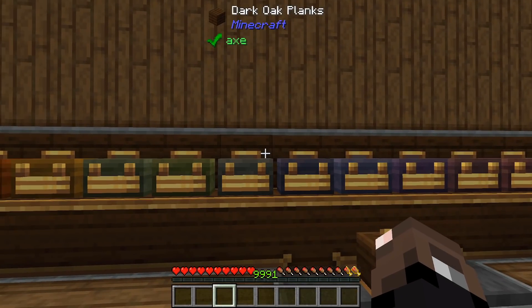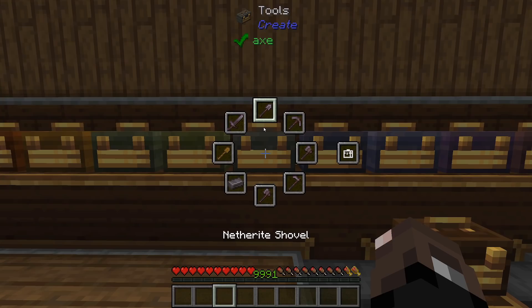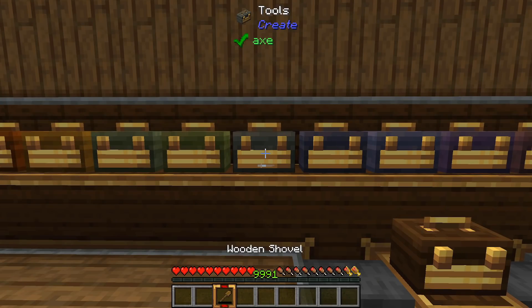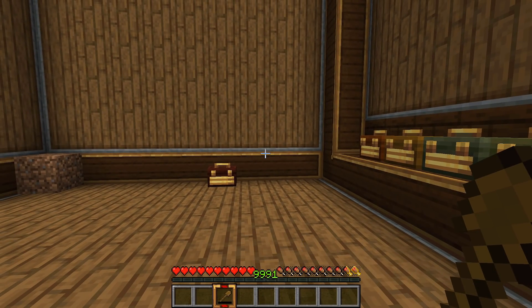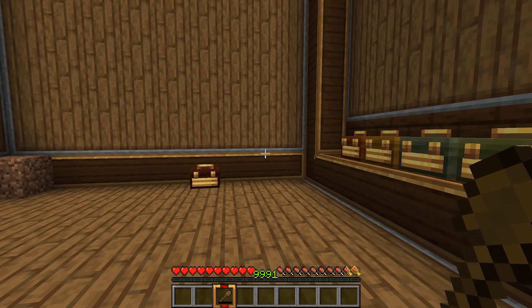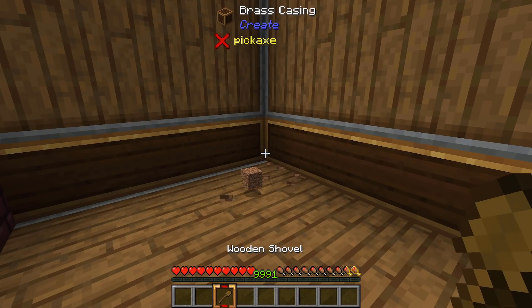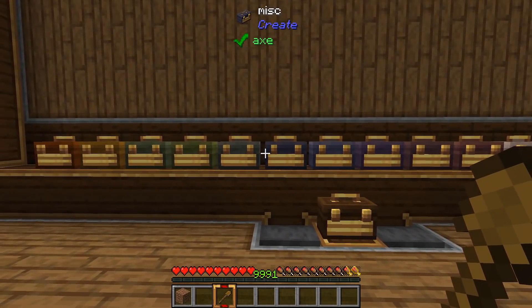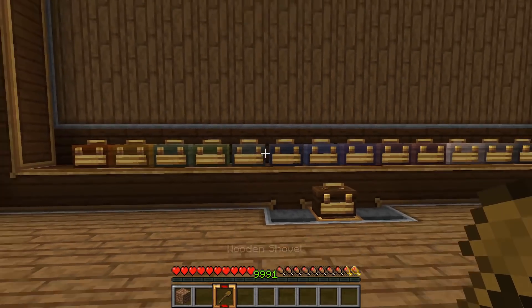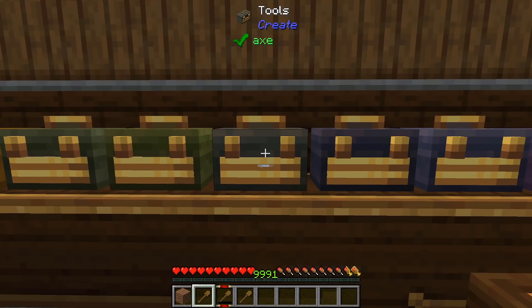There's also a lot of cool stuff you can do with tools. I have a tools toolbox with a bunch of tools, and if I grab a wooden shovel and mine a dirt block, as soon as it breaks a new one instantly replaces it. This is really useful for early game when you're breaking a lot of blocks with basic tools and you need a constant supply without fancy enchanted tools yet.